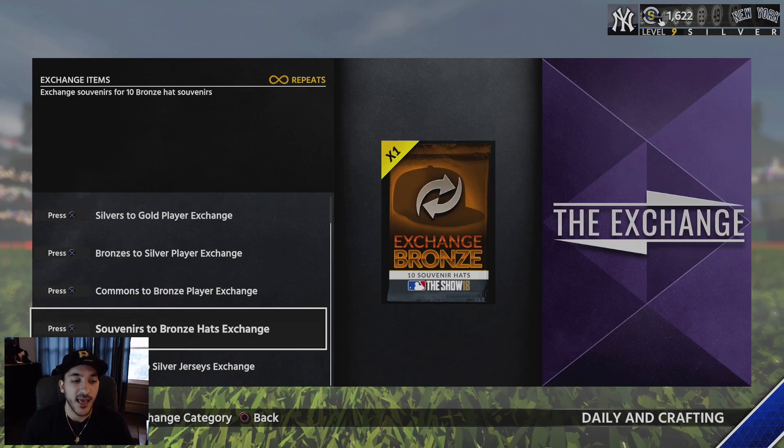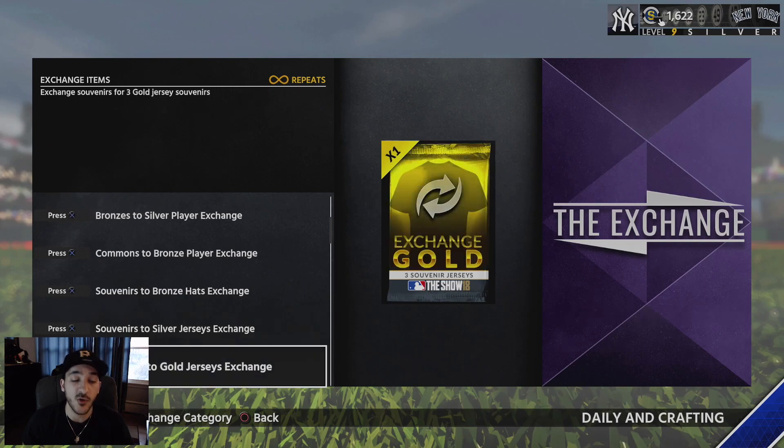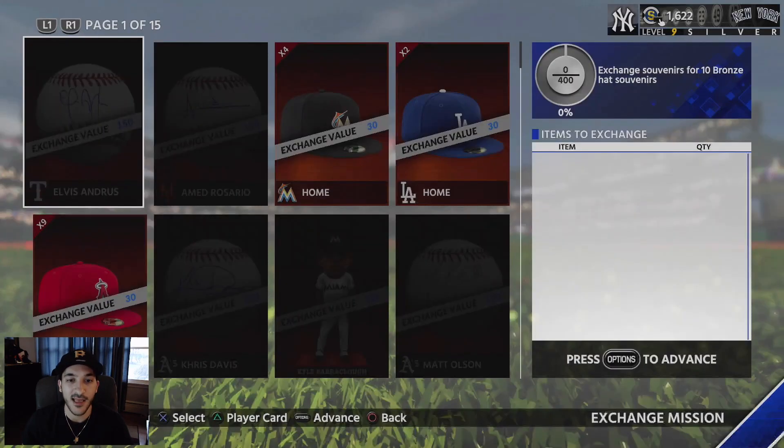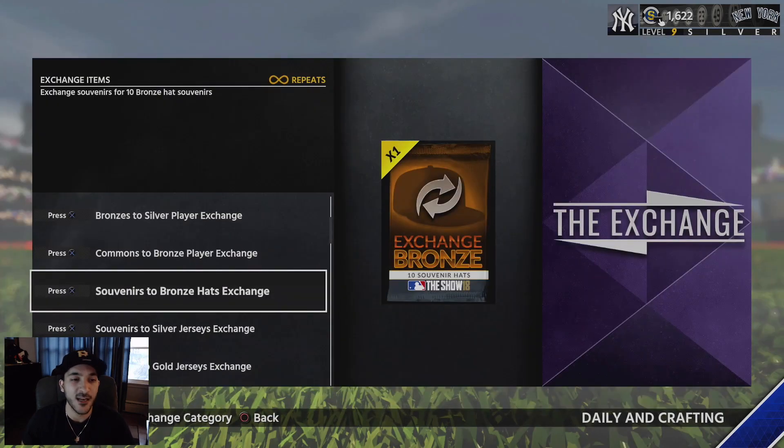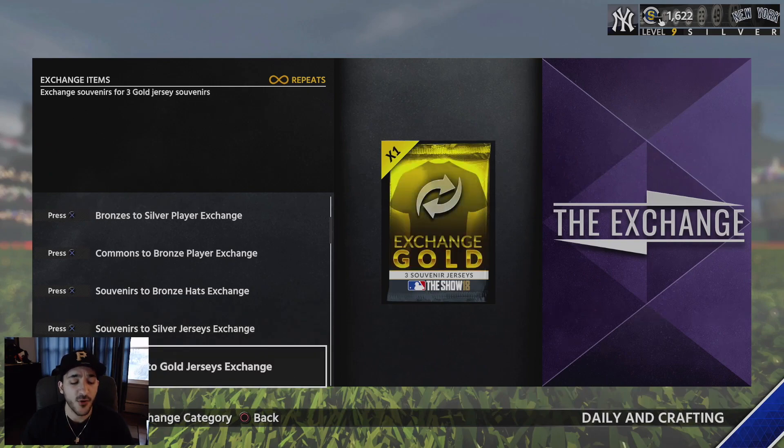Now with the items we just opened, go back to the exchange missions. The three best ones are: souvenirs to bronze hats, souvenirs to silver jerseys, and souvenirs to gold jerseys — you can pretty much make your stubs back. For the bronze hat exchange, you need one bobblehead and three bronze hats and you get 10 hats back. For silver jerseys, you need two gold bobbleheads and a bronze hat and you get five silver jerseys. For gold jerseys, you need three gold bobbleheads, one autographed baseball, and a hat, and you get three gold jerseys.